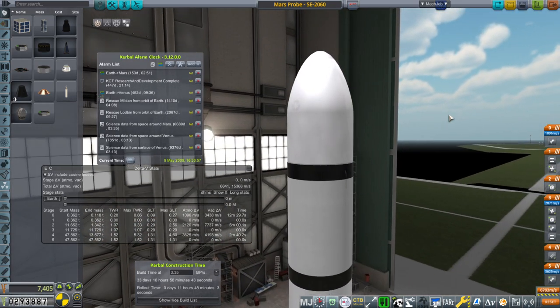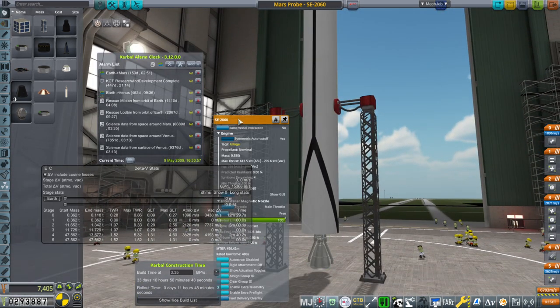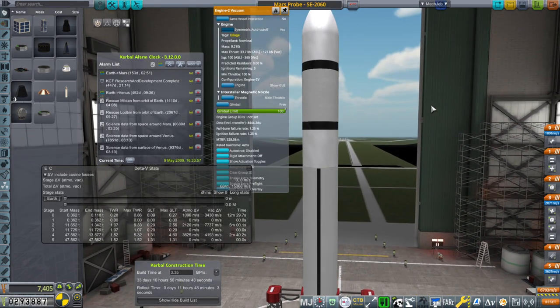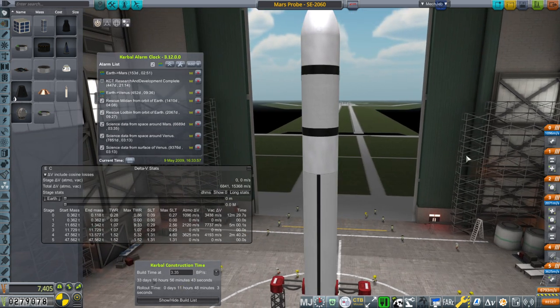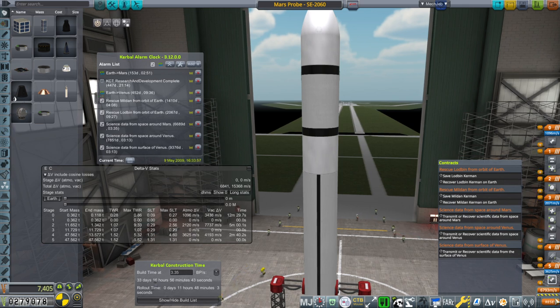We're going to build two of these, launching on the SE-2060 rocket - SE-2060 engine at the bottom and the usual engine-to-vacuum on the upper stage, our normal configuration. We'll build another one, time warp to the window, and see what happens. This contract isn't up for a while - 6,000 days - so we'll have many opportunities to fulfill it. We also want to launch to Venus next, and if this works for Mars it'll work for Venus too.